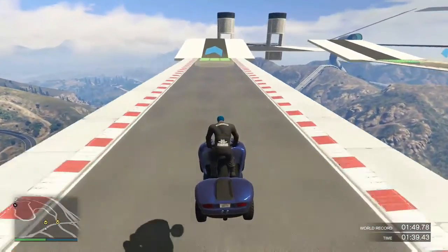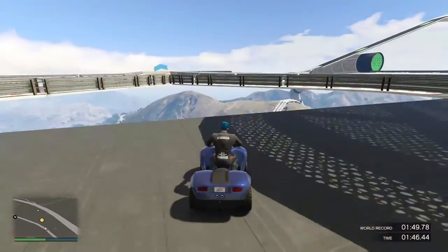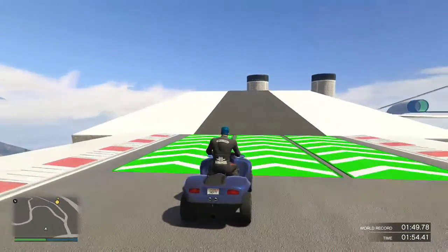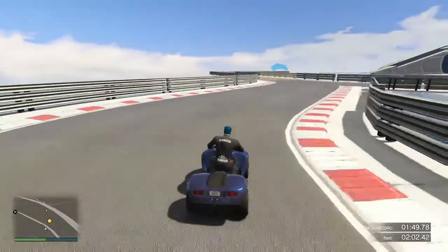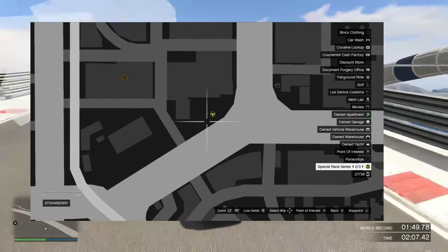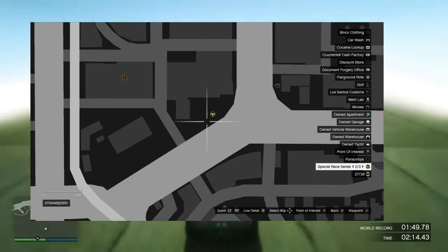Also, three new special race series triggers have been added to Grand Theft Auto Online. These use the same functionality as the stunt series triggers added with Cunning Stunts, but feature the new special vehicles. I'll leave a screenshot on screen so you can see what it looks like.